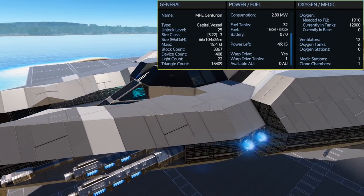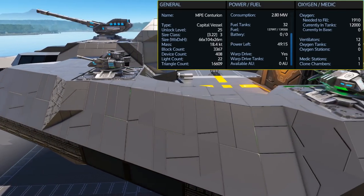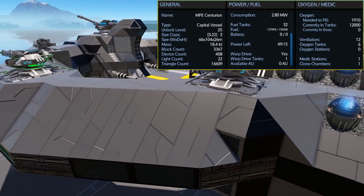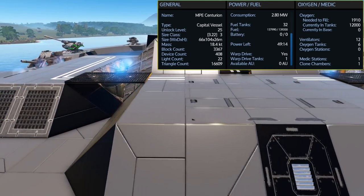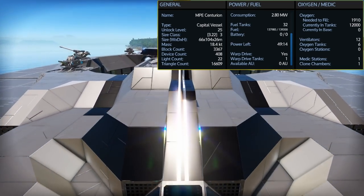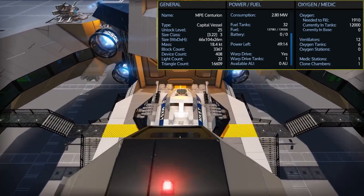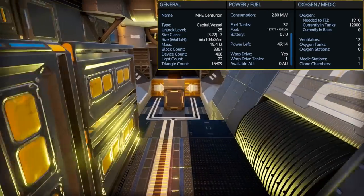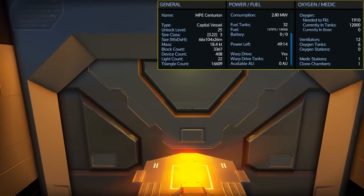The MPE Centurion is an unlocked level 25 size class 3 capital vessel. It comes with 32 fuel tanks giving you a total of 139,200 fuel, and sitting parked with weapons on I have 49 hours of use. It only comes with six oxygen tanks giving a total of 12,002 oxygen but only needs 1,910 to fill it up. Because of the sectioning of the ship and the open central area, it has 12 ventilators to keep everything covered, and there is one medic station and one clone chamber in the front production area.